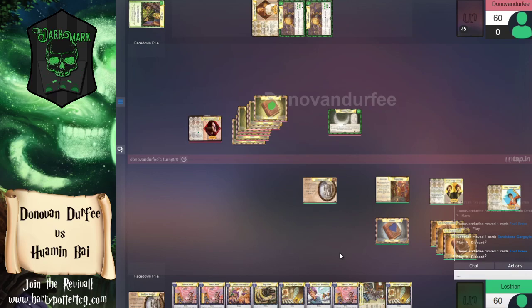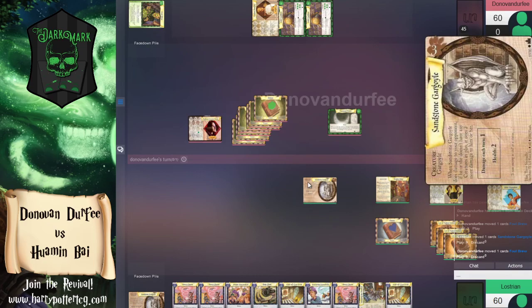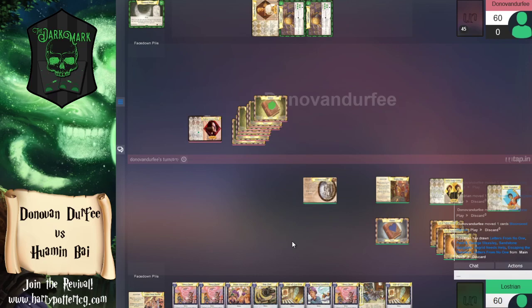It looks like we're going to use one action on the Foul Brew to kill one of the gargoyles — smart move, stop that damage now because six damage a turn is over ten percent of your total health pool. The sandstone gargoyle is a three-drop and the marble gargoyle is the five-drop. These two gargoyles are probably the strongest creatures because they're low to the ground with a really high ceiling.